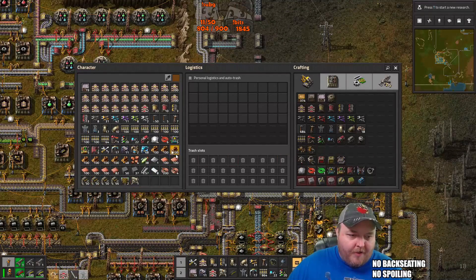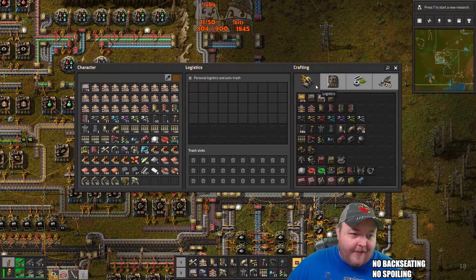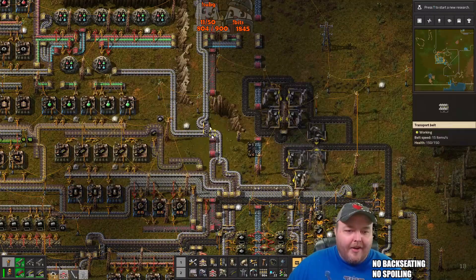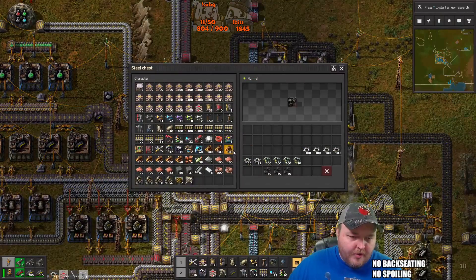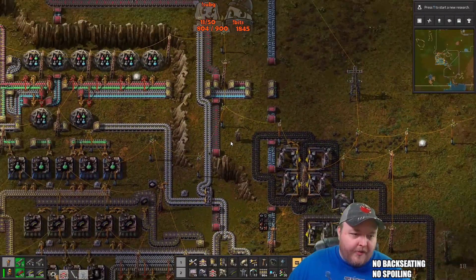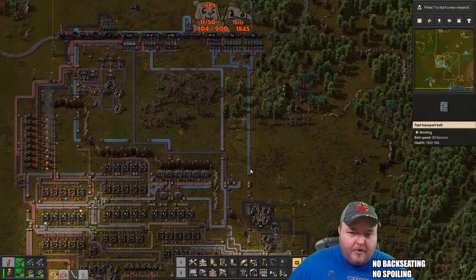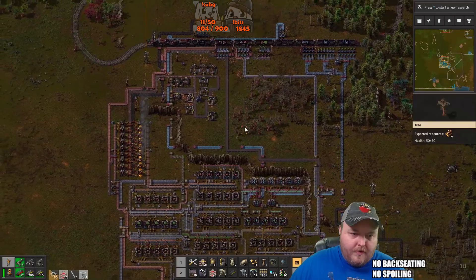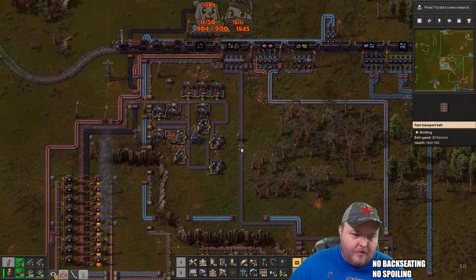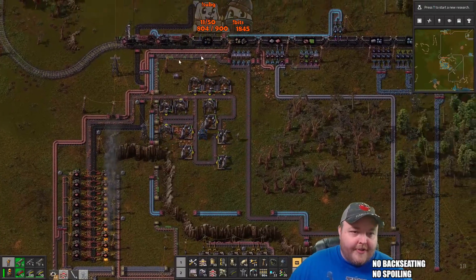Yeah, we'll queue up some stuff and use some of the materials in our inventory here. I can't make anything else — I just have like track and things. Random solid fuel. Cool, we're actually backed up on plates. Perfect.